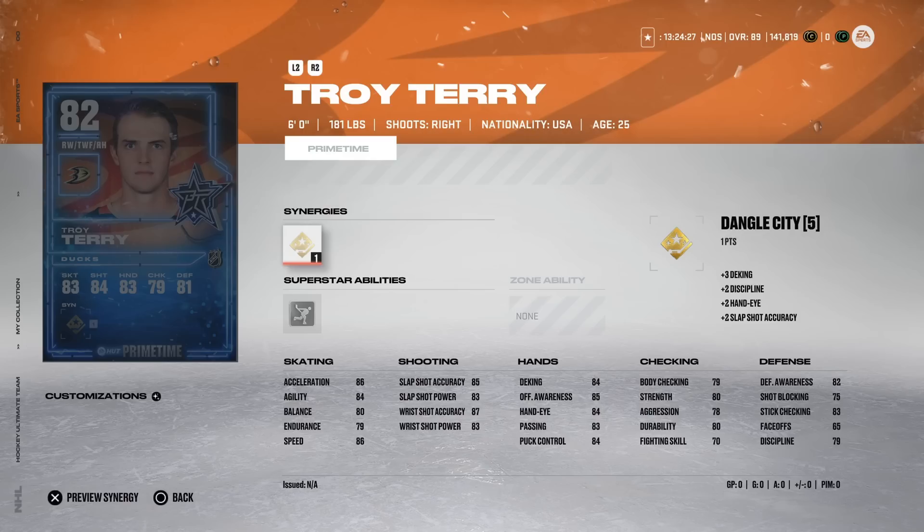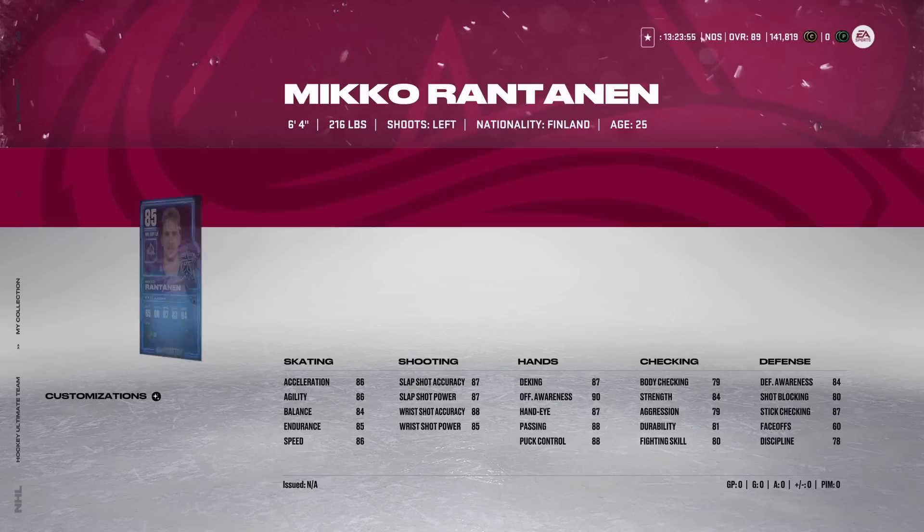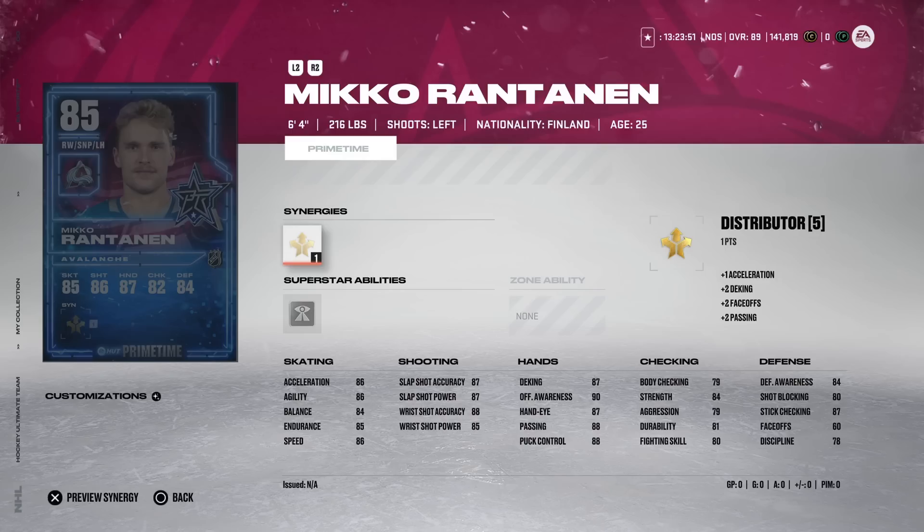Troy Terry, trying to prove last year wasn't a one-off, gets a Prime Time after a couple of goals in his first game against Seattle. He has 86 speed, 86 acceleration, mid-to-high 80s shooting, and mid-range hand stats. Dangle City is one of the new synergies — it's not all that good in my opinion. Hand-eye is more important for centermen than wingers, though it does help slap shot accuracy. He'll be very cheap, but there are better options.